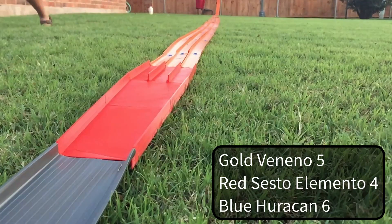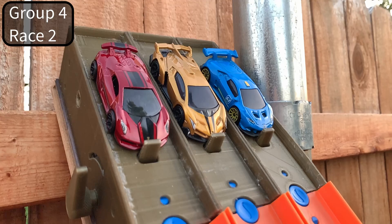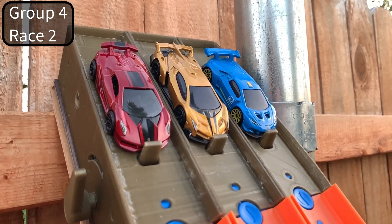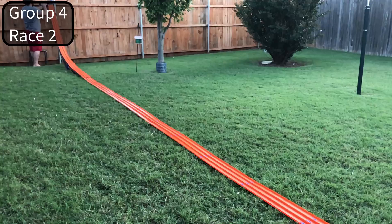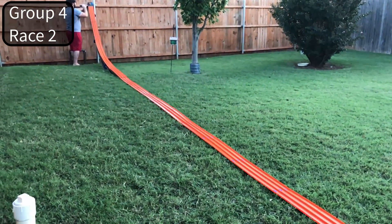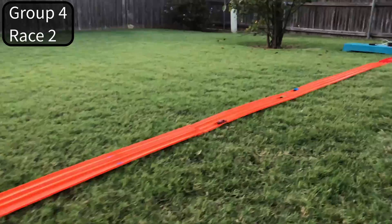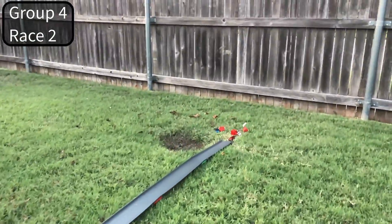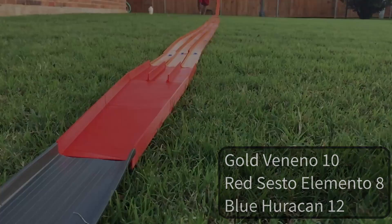That's the blue Huracán. I really like that gold one though — he's like my favorite color of these Lamborghinis. It looks like I didn't get a very good shot of the first part but a good shot of the second. Blue is ahead with the gold right behind him — oh, that was really fast and they were close together. Oh no, the red one's got last again. He's got eight points, the gold banana has ten points, and the blue Huracán with twelve.